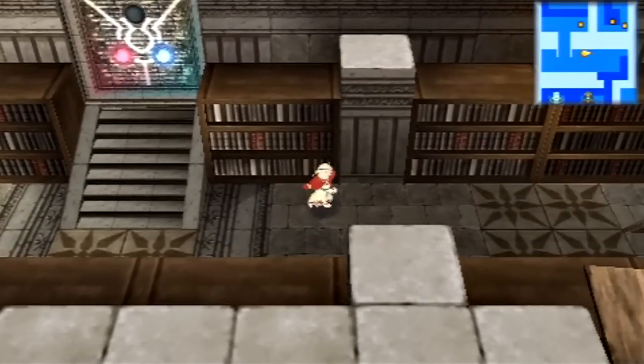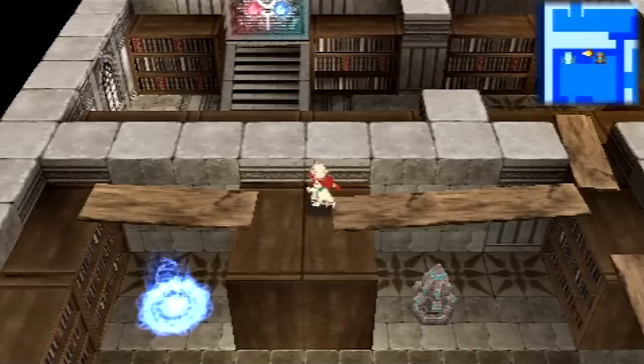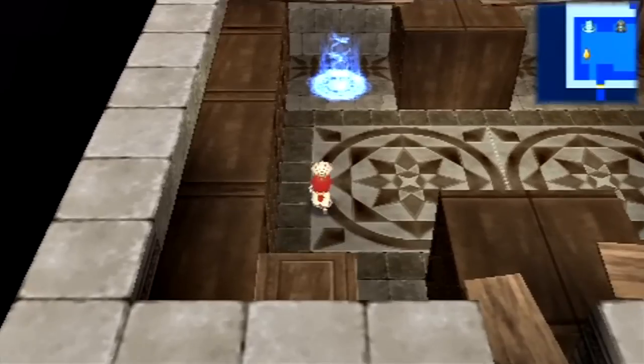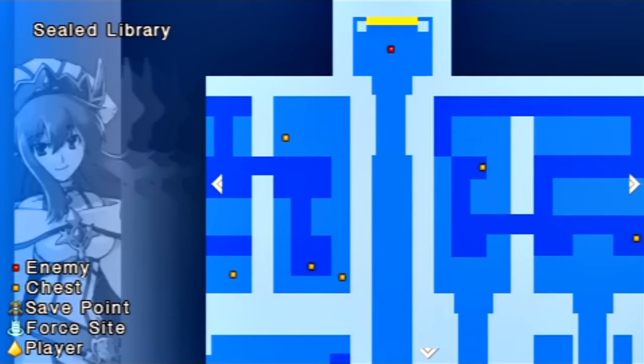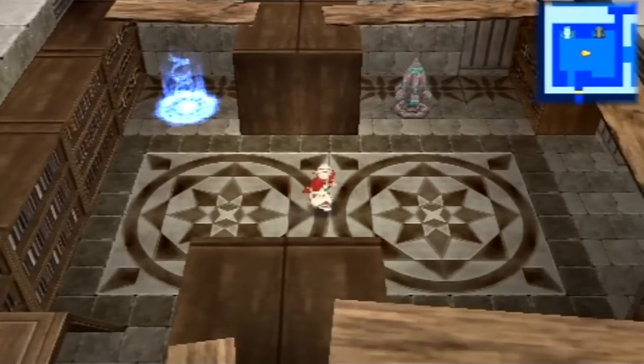Two down, one to go. Let's get out of here — or well, get back to where I started. So now we want to head to the right. Do not go straight up the middle of this area here. Because, well — spoiler alert — there's a boss up there. So yeah, we don't want to do that yet.